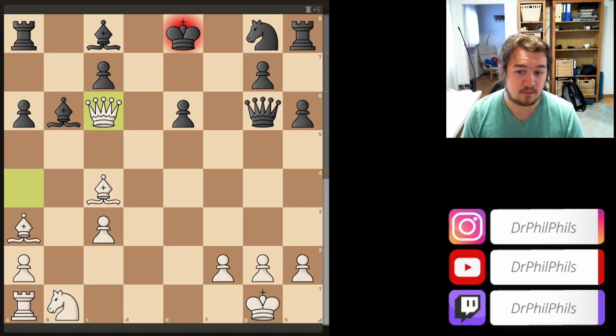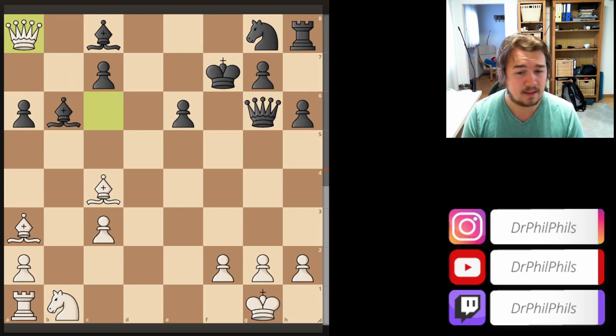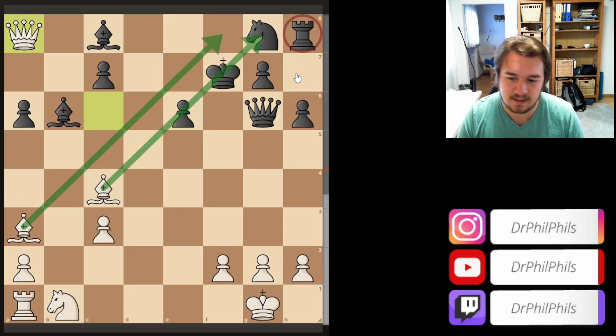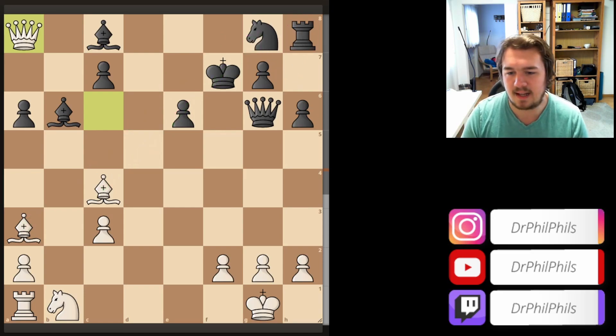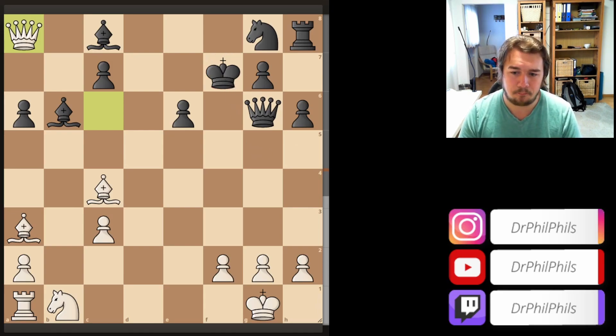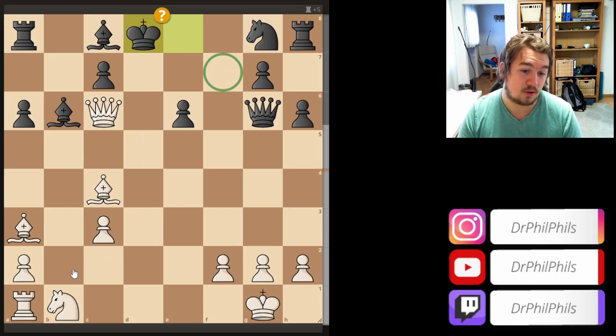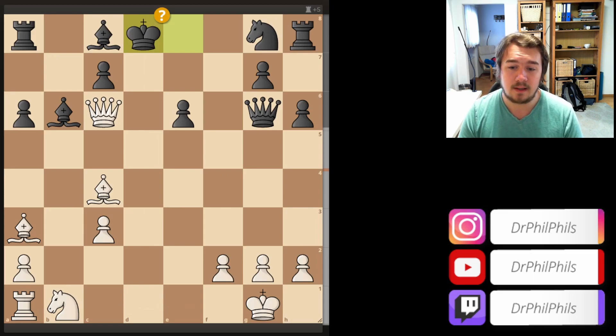Now he takes my rook, queen takes with check, forking the rook. But remember I already sacrificed the rook, so I'm just getting back my material. The best move here would be king f7 and afterwards take the rook — even though this is a complicated position the engine says it's more or less equal. I think I would even be happy to play this position: the bishop pair is very active and development is still not there for black. After my queen check, he did not go into this variation but he played king d8, which is not that great — the rook has better checks now. I first took the rook because I'm down material and need to equalize.